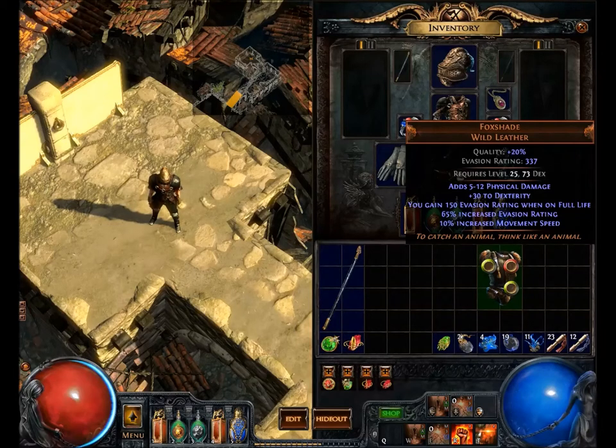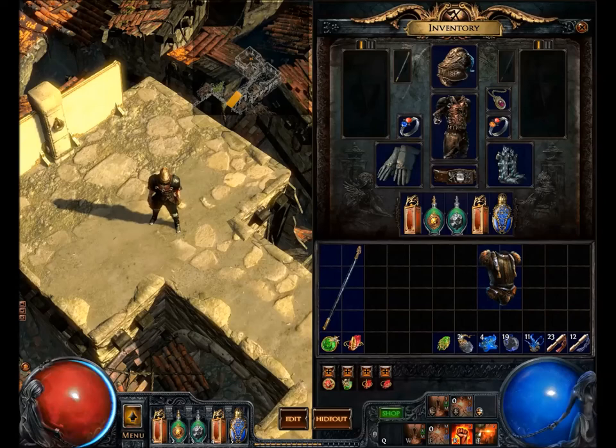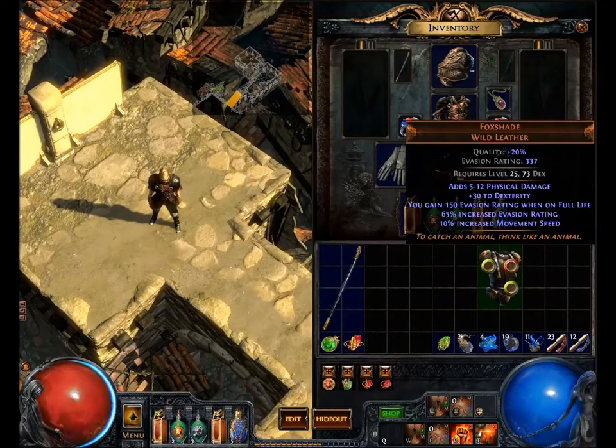As for the lore of it, it's pretty cool. The flavor text is: 'To catch an animal, think like an animal.' And you can see Foxshade — it's obviously the hide of an animal. You can see here it has the fur and stuff on it, and that's why it's named Foxshade.